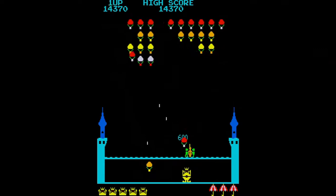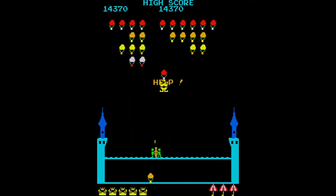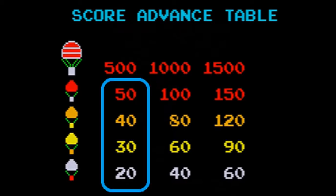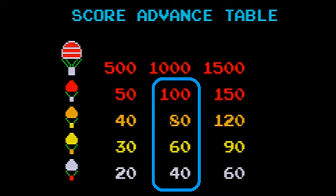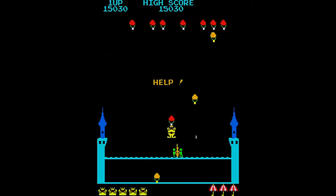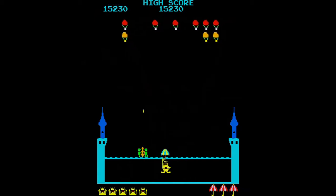Similarly to Galaxian and Galaga, there is a tiered scoring system for each enemy, although there are three tiers as opposed to two. The first tier is for shooting balloons when they are in formation and is the lowest scoring. The second tier is for shooting the balloons while charging and is the middle scoring. The third tier is for shooting the balloons while carrying the king, which gives you the greatest score, so you can strategically use this method for higher scoring.